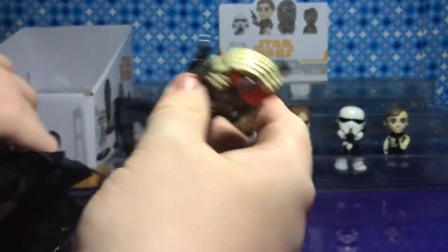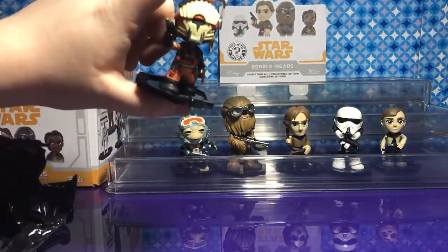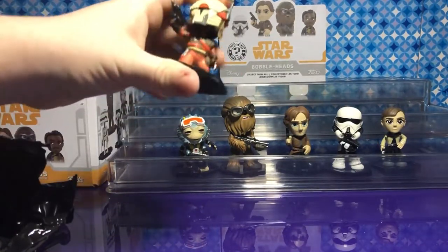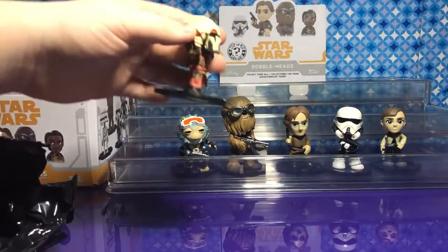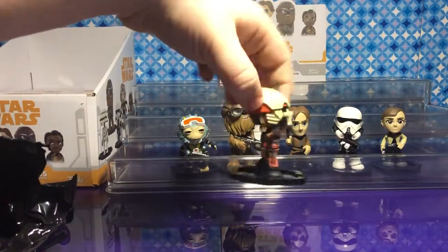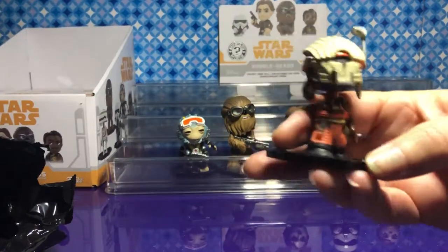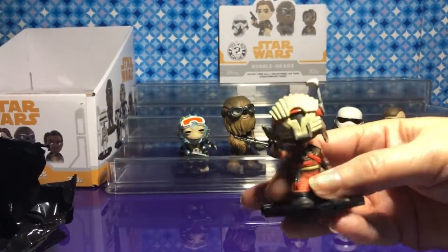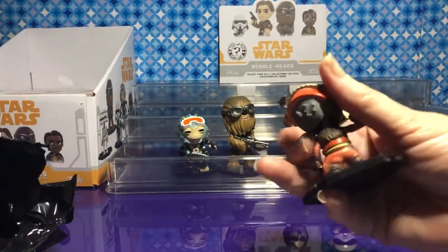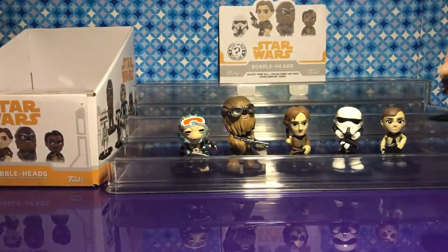Who is this? That's a 1-in-24 — one of Enfys West's trooper people. I love his helmet. Turn him around. Look at that helmet — that's awesome. He looks great.